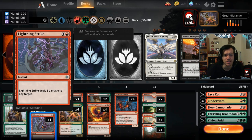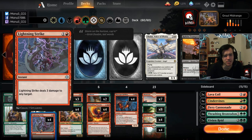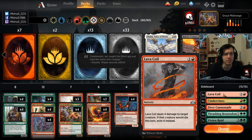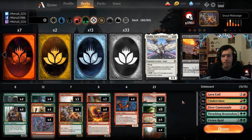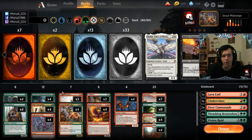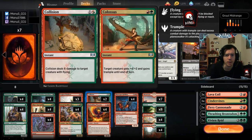Then we have four Lightning Strike. Lightning Strike has been better for me than Lava Coil would be in the main, though it's a close consideration. The deck is aggressive enough that the Lightning Strike damage can matter, especially against controlling decks. Lava Coil is imaginable if you need to kill Tempest Djinn, which Lightning Strike can't hit, but you have Collision for that. Being able to finish off a planeswalker or a Nexus deck in Lightning Strike range is pretty important, and it's not blank against control.